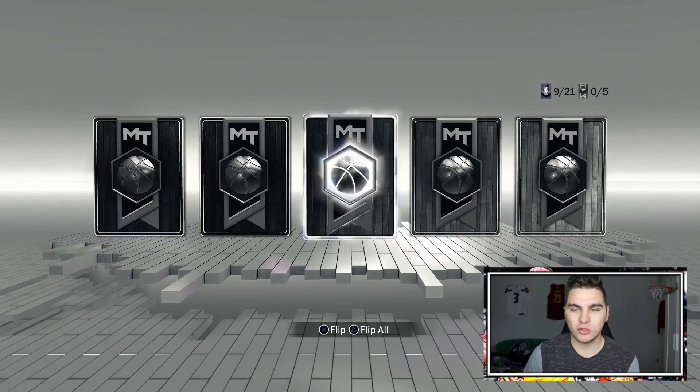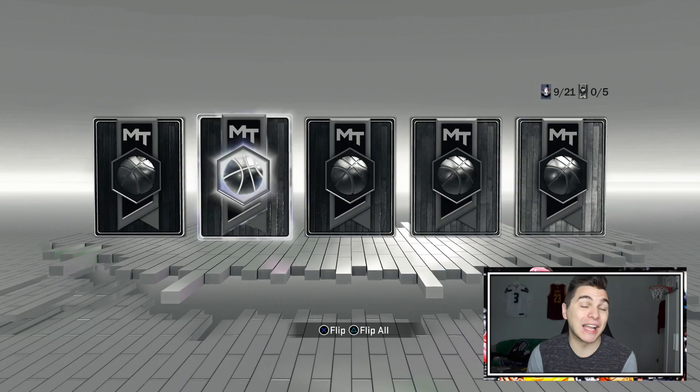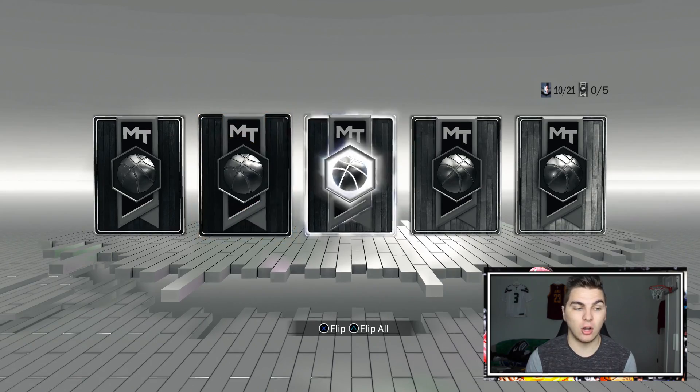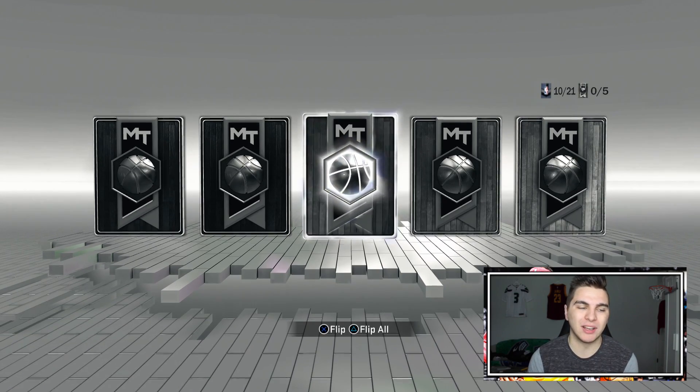The East honestly might have some better series than the West. Boston vs. Chicago — Chicago's been a mess all year and they're the eighth seed, but they made the playoffs, that's all that matters. I kind of hate on the Celtics a lot but Chicago might give them a run for their money; I'm taking Boston, probably in six. Washington vs. the Hawks — that's easily the Wizards; the Hawks were good like two years ago, but this is the Wizards' time.